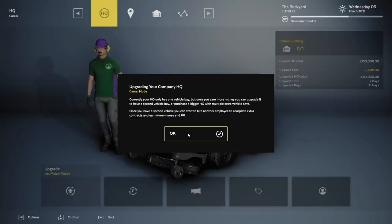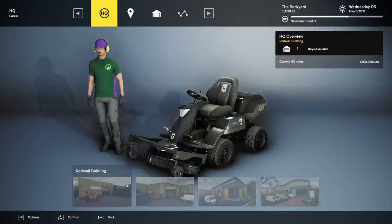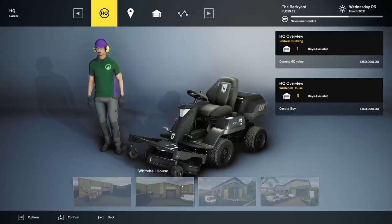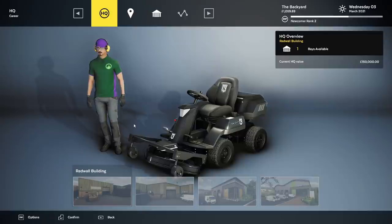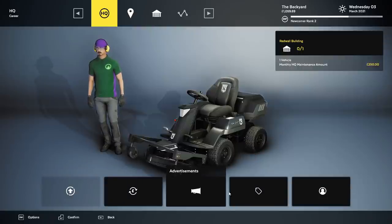I've got the hiccups. Purchase a bigger HQ with multiple extra vehicle bays — once you get a second vehicle, you start to hire employees. How do I purchase HQ? Oh my god — how much money am I supposed to be earning? The $160,000 one — where am I supposed to get that much money from? I don't see myself earning that much in my landscaping. Cost $500,000 — I've got $1,000 to my name right now.